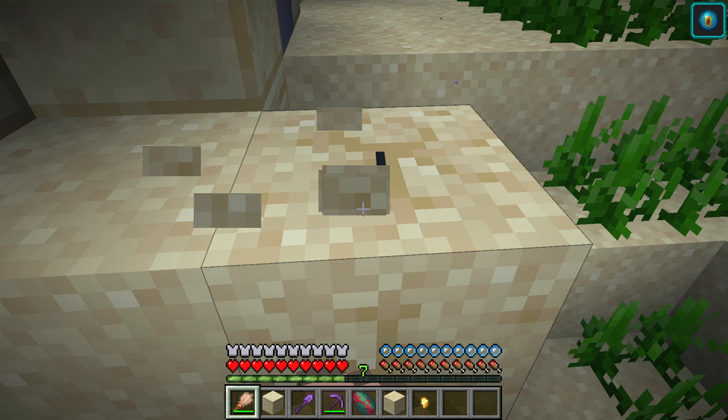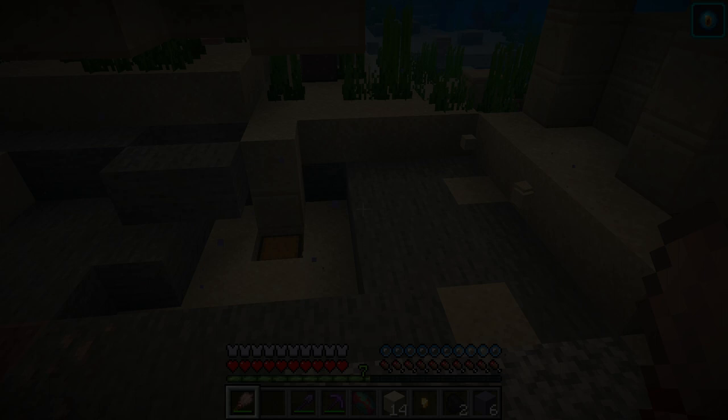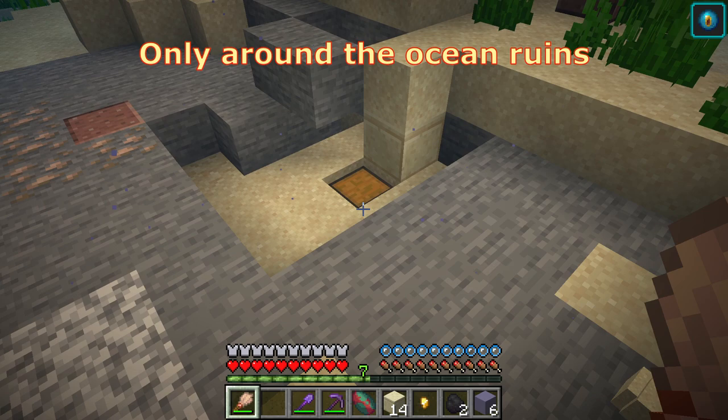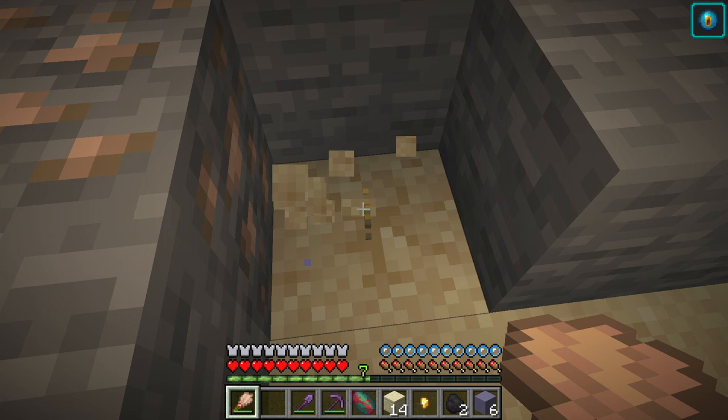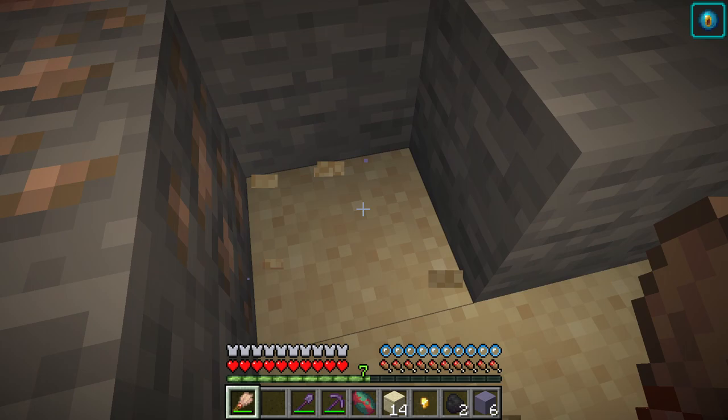We're gonna continue looking to get ourselves another sniffer egg. One important thing to mention: as you can see I dug this out — don't forget that just because you don't see it on the surface doesn't mean there isn't anything underneath those solid blocks. Look what I found right here. Just some wheat, but remember to look all the way around, remove those solid blocks, and you may find more suspicious sand to get that other egg.